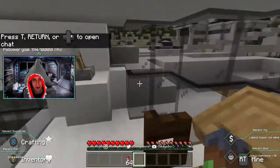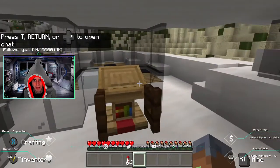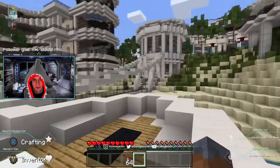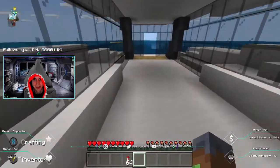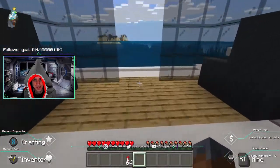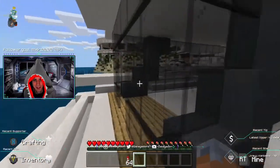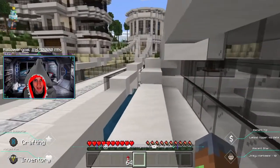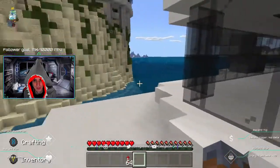Well, here we are. What does this level do — is anything here? Oh yeah, this is amazing — it's like we're on a yacht. Yeah, this is like the dream life.